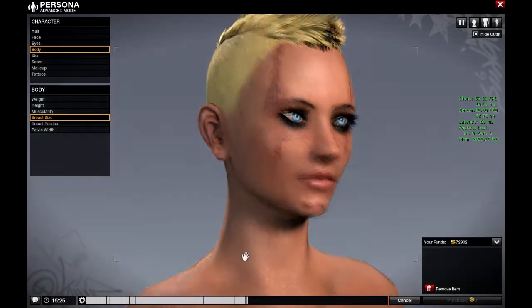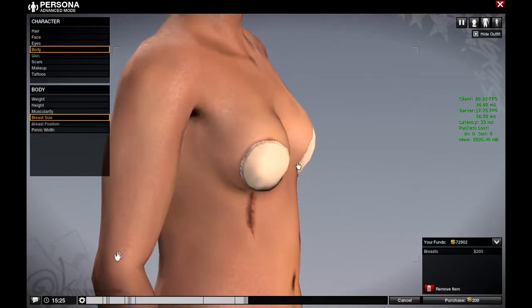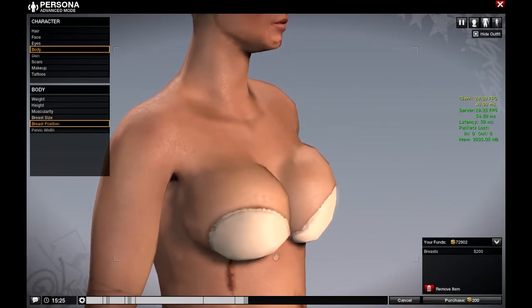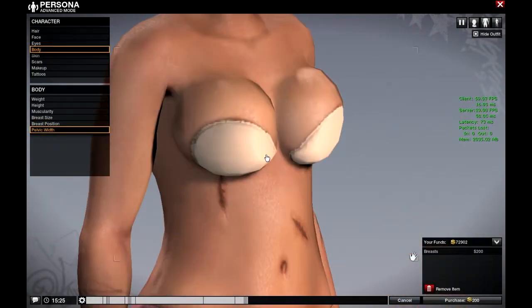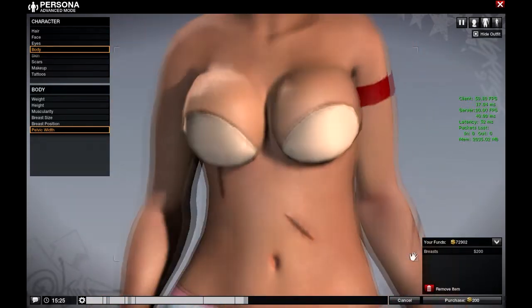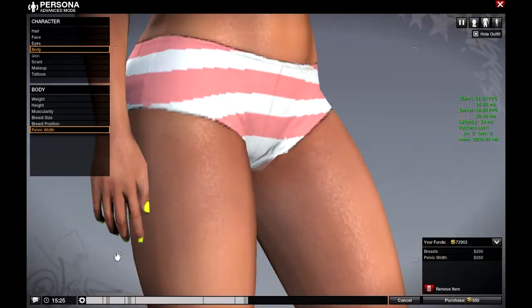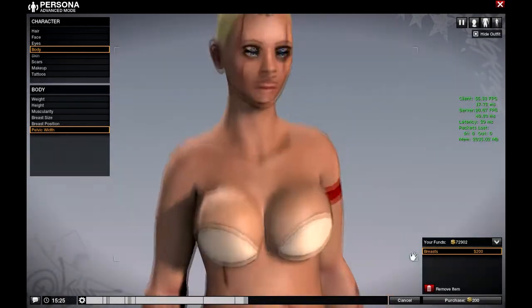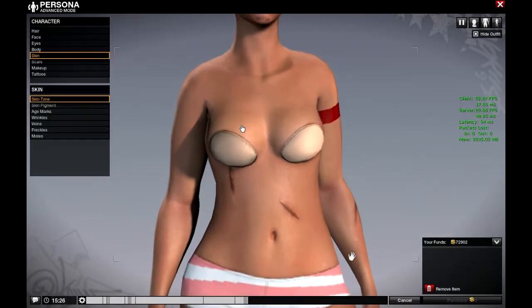Breast size is another slider — going all the way up, that's my character. Two 90210 mounds. I have my own planetary system going on. Then there's pelvic width — make it really small or really wide. Putting them back to normal. And then you can change the skin color — make her all pale, she needs some sunlight, or make it really dark.